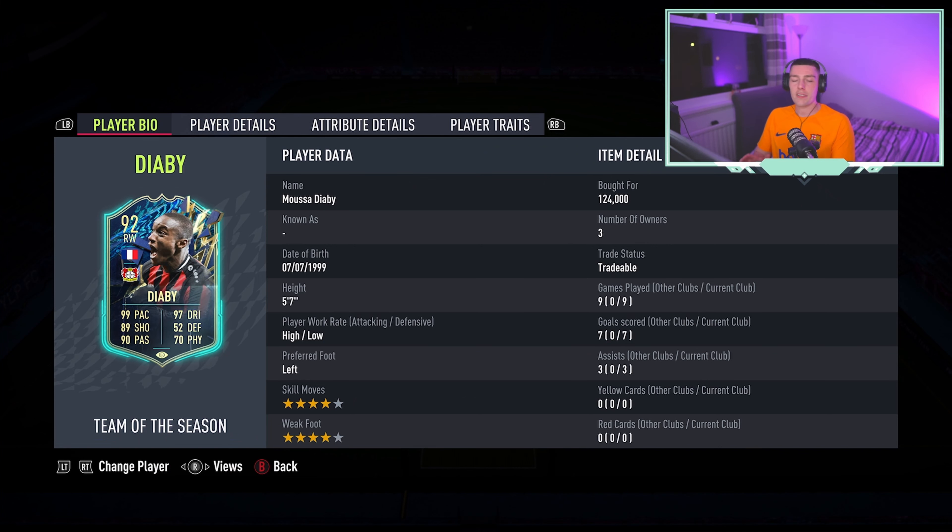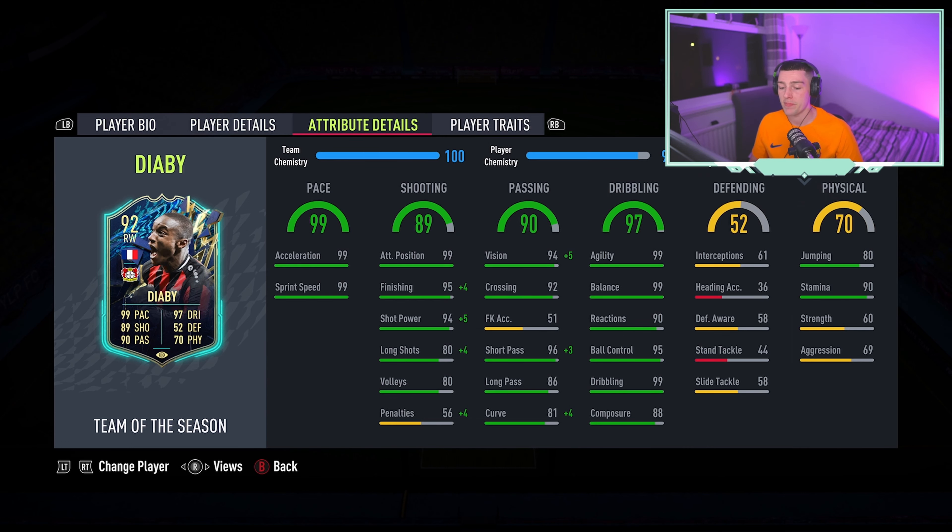Welcome back. As you would have just seen in the gameplay, Diaby is the coin-for-coin king that I've tried during Team of the Season. Four-star skills make him so good — it's such an improvement on his other cards. Dead Eye is definitely the right chemistry style. You feel that agility, you feel that pace, you feel that shooting, and the shot power. You don't feel too weak either, which is amazing.